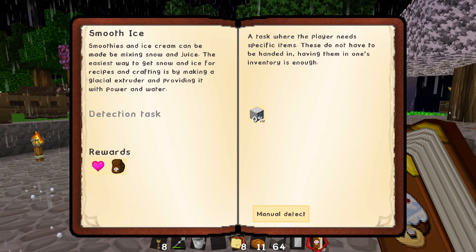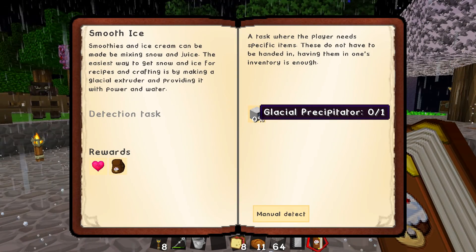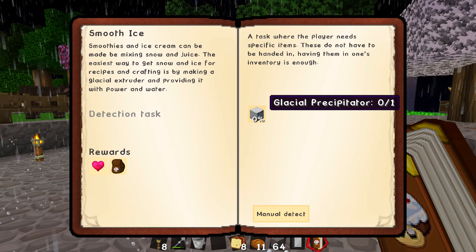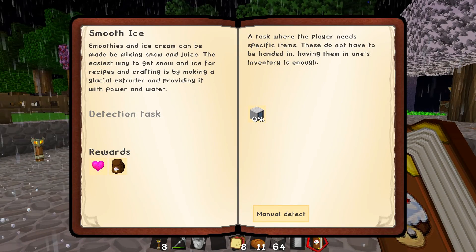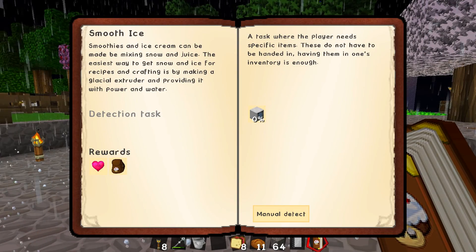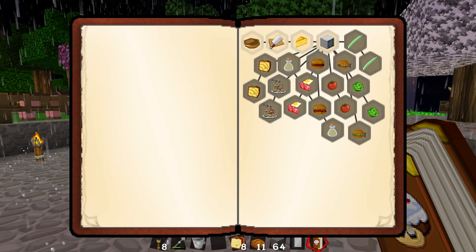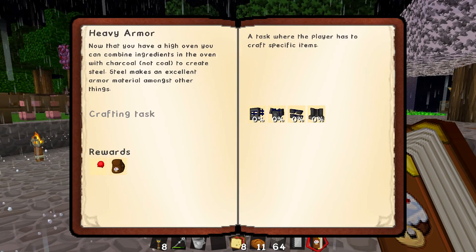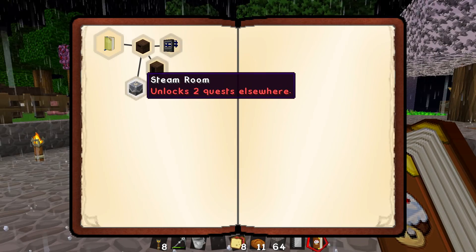I don't actually have snow. The easiest way to get snow and ice for recipes is by making a glacial precipitator and providing it with power and water. I have the steam dynamo but it uses water and coal, and I don't have a lot of coal. The steel powered flight quest needs complete steel armor and a deep tank, both of which I'd also like.